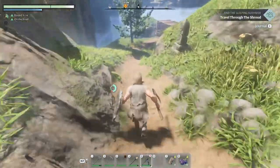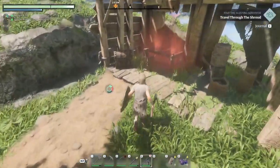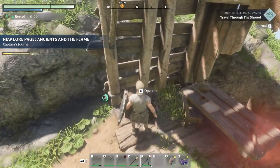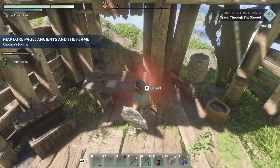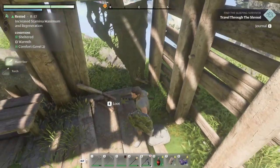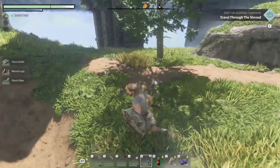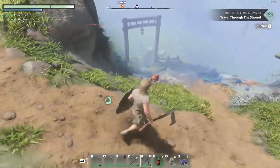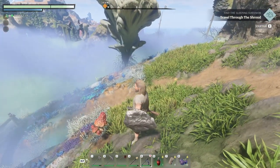We're back by the tents now — the bridge is to our left. We're going to head down the path right here. You can slide down the hill but we'll take the path so we don't miss anything. There's a note and a chest here — another health potion. There's a torch here you can grab if you want. You can smash stuff to get some cloth rags and maybe find some metal. We're going to continue down the path, which will lead us into the shroud. If you're in the shroud and need a rest, just come back here to reset your timer.